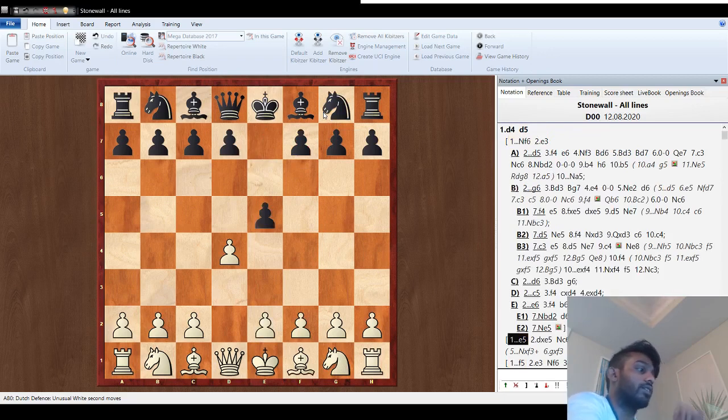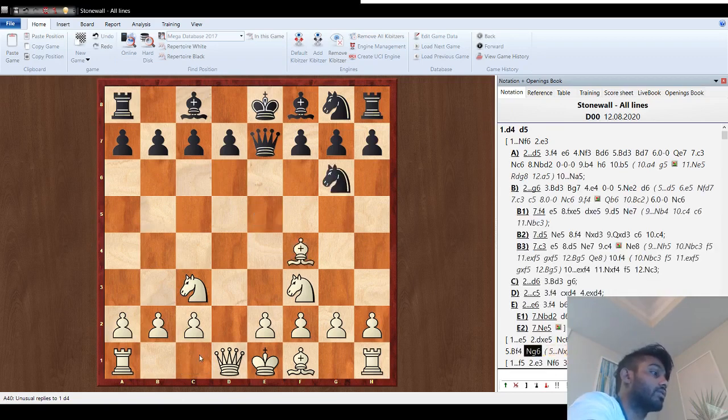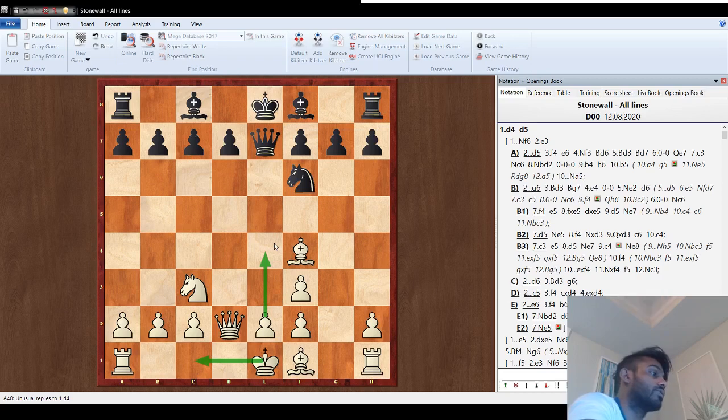One last important line: e5. Instead of c5, we take — it's a free center pawn and we want to punish them. Knight c6, knight f3, queen e7 — a big mistake here is bishop f4, which runs into queen b4 check traps. So go knight c3. If knight-takes-e5, play bishop f4. If they go knight g6, then knight d5 is lights out: hits the queen, knight-takes-c7 check, and White is winning. If knight-takes-f3 check, g-takes — then the plan is queen d2, castle queenside, push e4, and you have beautiful prospects. White is just dominating.